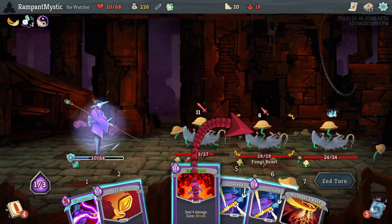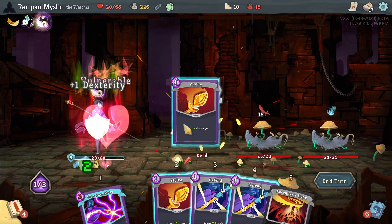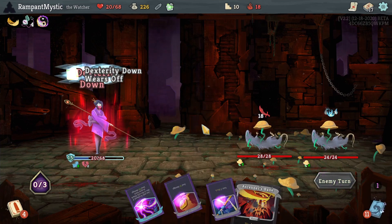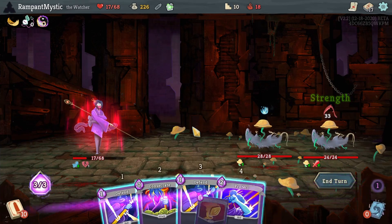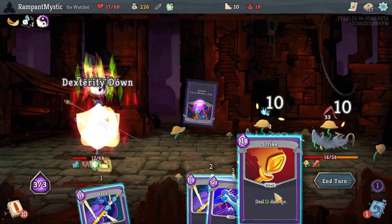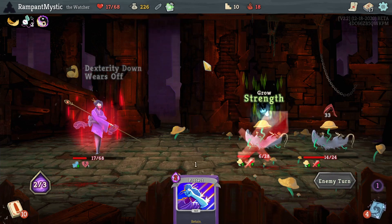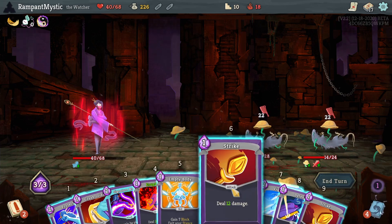So what we're going to do is I'm going to get the 8 block here. Yeah, get at least one of them. Now if I can take the 30 damage, that'll actually be fine. Because that'll trigger Fairy in a Bottle, which will give me 60% of my max HP — which is technically a heal. For a potion. But still, it's a nice heal.